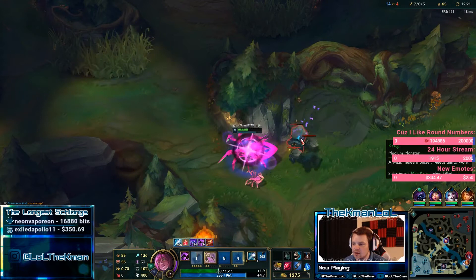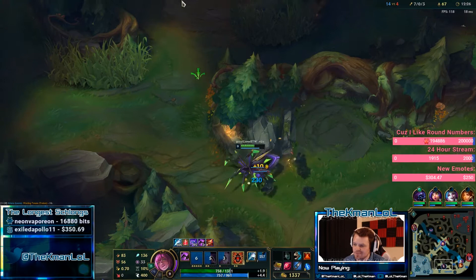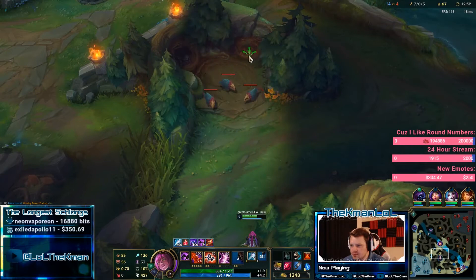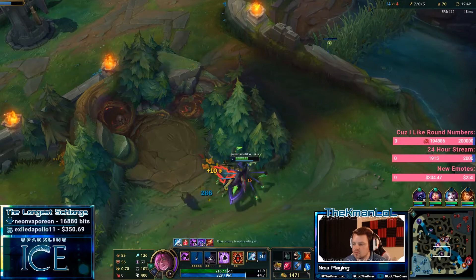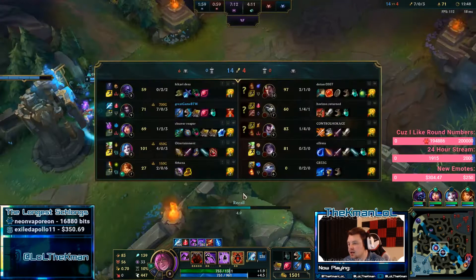What I like about Elise is she falls off — yeah, Elise just falls off so hard. So we're looking to get Oblivion Orb as soon as possible. I'm going to recall here because I can get Oblivion Orb and I can get a Stopwatch. I like going for an early Stopwatch on this champion actually.